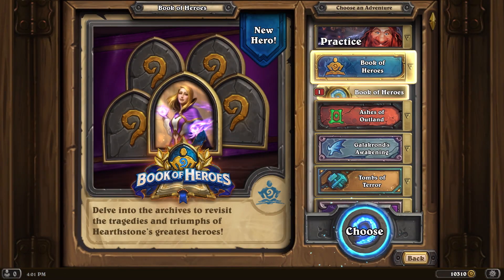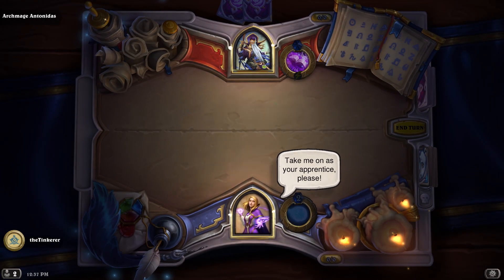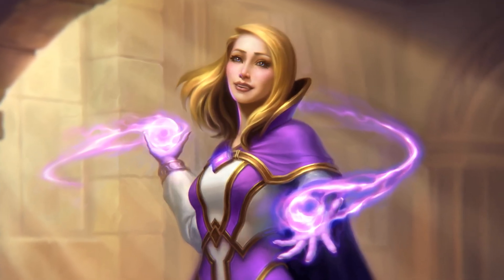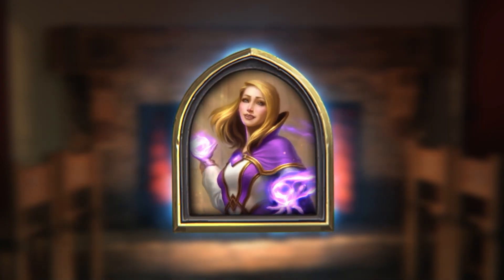My magic will tear you apart. We'll follow Jaina's story through eight missions, starting when she began training as a mage with the Kirin Tor. Take me on as your apprentice, please. We can see what she looked like during this time with the new Scholar Jaina hero skin. I noticed that she was blonde back then — are we gonna learn about how her hair changed color? Absolutely. Everything changes with Jaina, really.